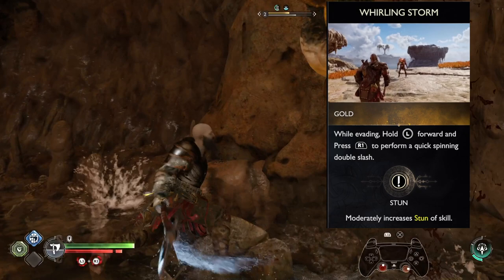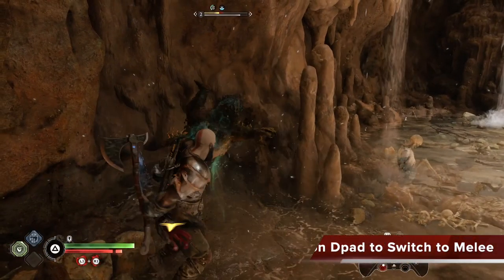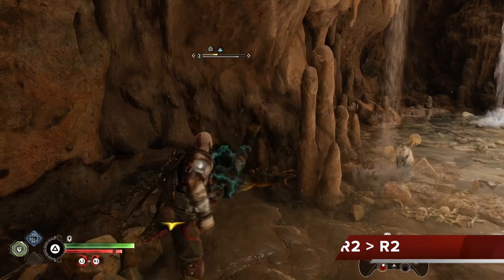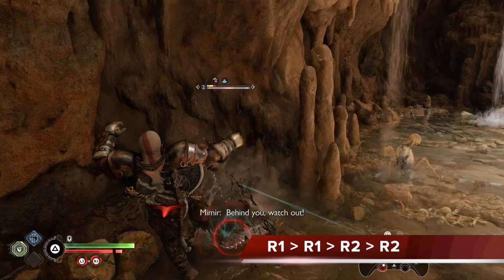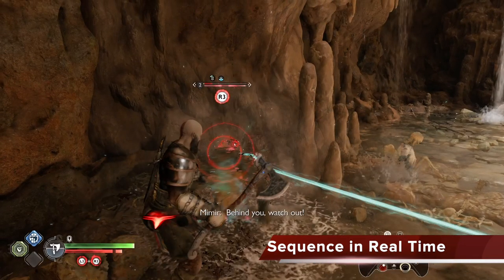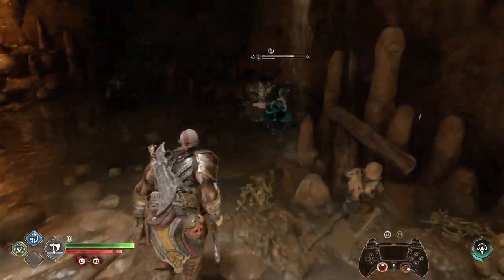This is when you go into your Rolling Storm with the stun buff, because as you attack airborne enemies you'll get even more stun from your armor set. Do the Rolling Storm twice, and then click down on the D-pad to switch to melee mode. Put your axe away — now you're in melee and the stun meter is almost filled, so go R1, R1, R2, R2 to stun your enemy as fast as you can. Then grab them with R3, finish them off, and gain health.